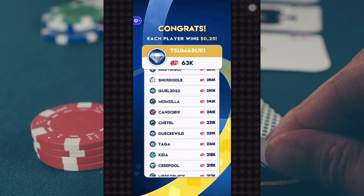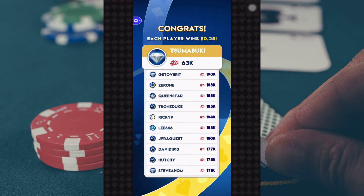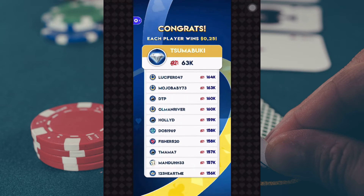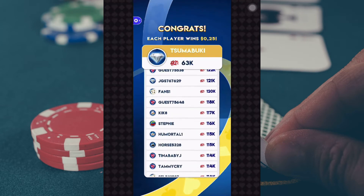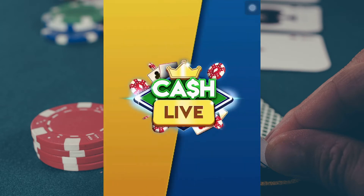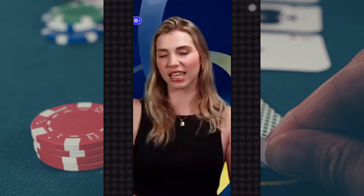And you know what that means, players? We get to celebrate for your min cashers. These players are going home with 25 cents — your top 300 players out of round six: Ram Guy, Mrs. Virgo, Snickerdoodle, Girl 2020, Momzilla. We've also got to fire up the jets for our bubble person, Miss Vois, sitting just 4,000 chips outside of that cut line. But players, do you see those five names in front of you? Those are your stars of tonight's show — your Thursday Throwdown Champions, tonight's final table.